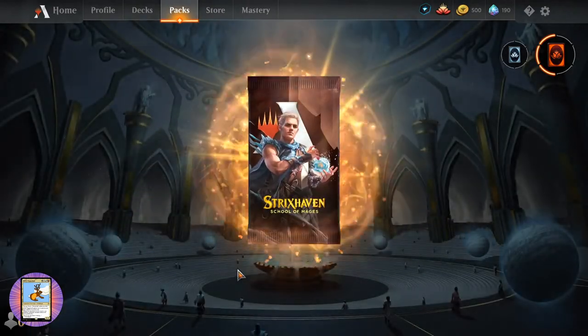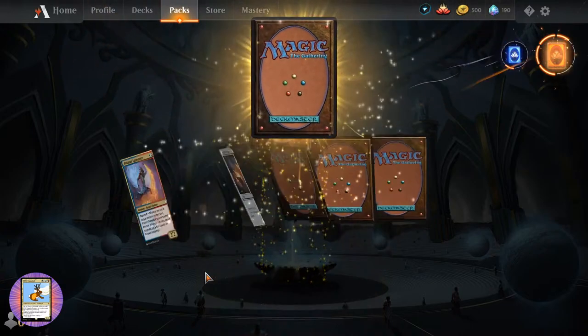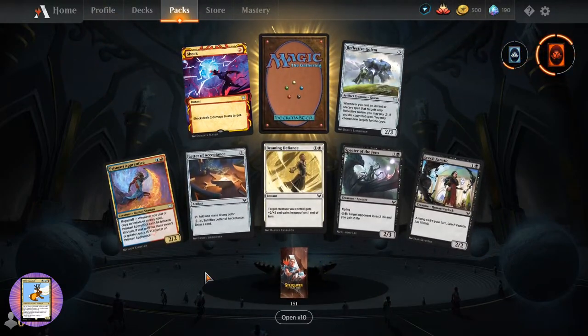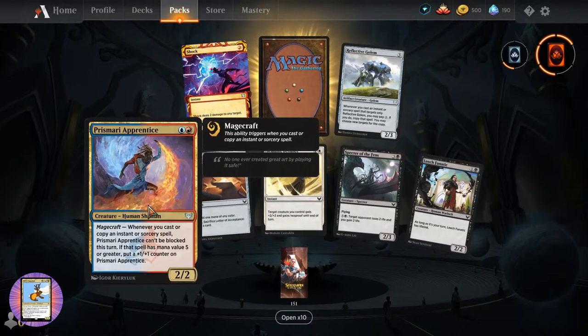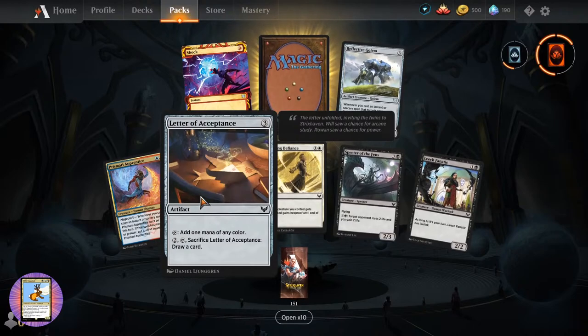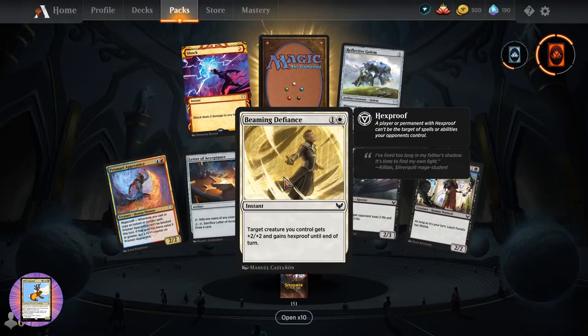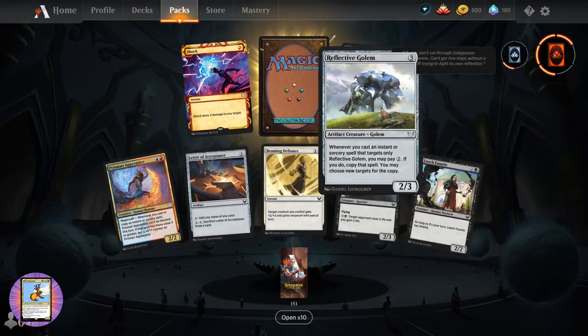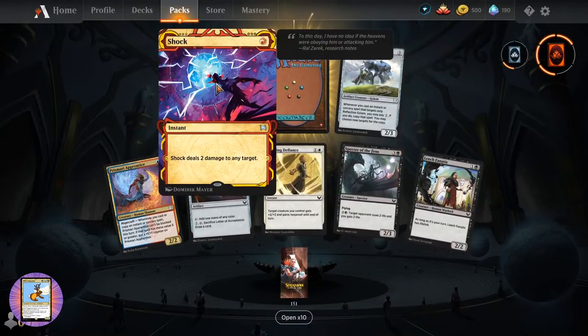The other one I believe is Learn - so I don't know if we've pulled any Learn cards yet. Welcome P the Player. Prismari Apprentice. Letter of Acceptance. Beaming Defiance. Spectre of the Fens. Lich Fanatic again. Reflective Golem. And Shock - nice.